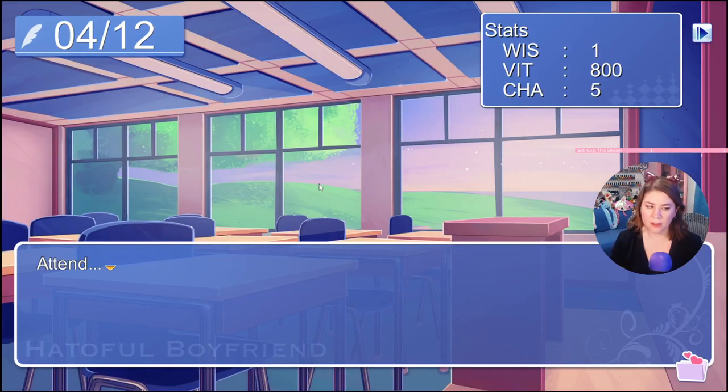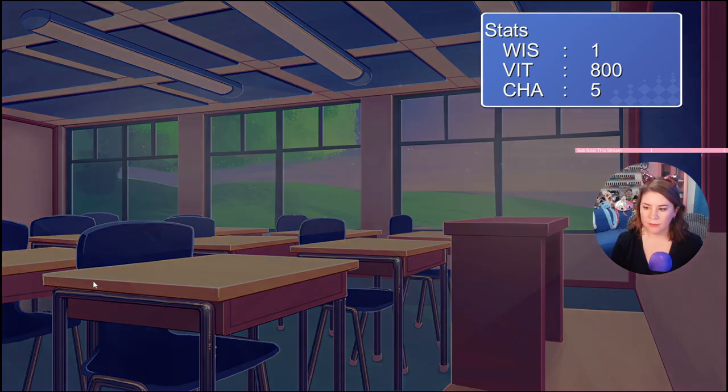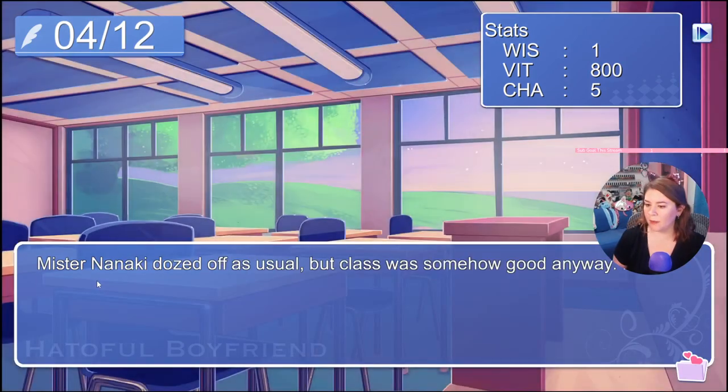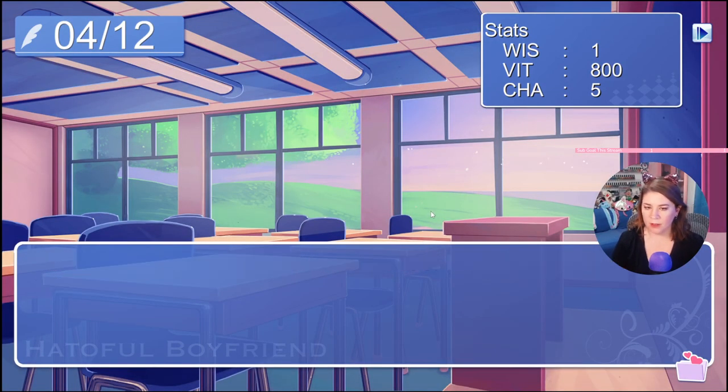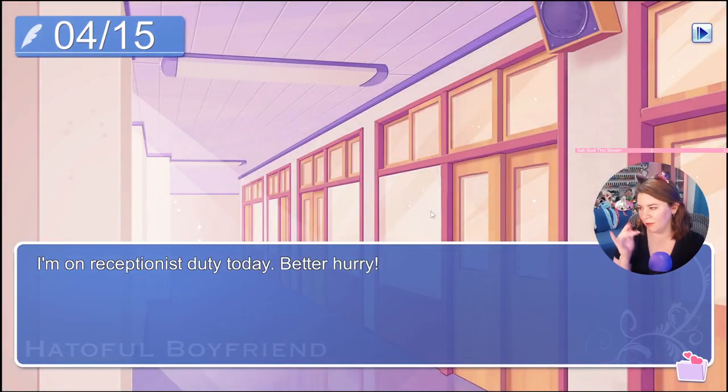Today's an elective day — what should I do? They recommend sticking with math, so we're gonna do math every time. We should get some new math scenes. 'The class was good anyway, I feel smart.' We didn't see that one! Wisdom increased. I guess my stats always start out the same — Wisdom 1, Vitality like 500 or 800 or something, Charisma 5.